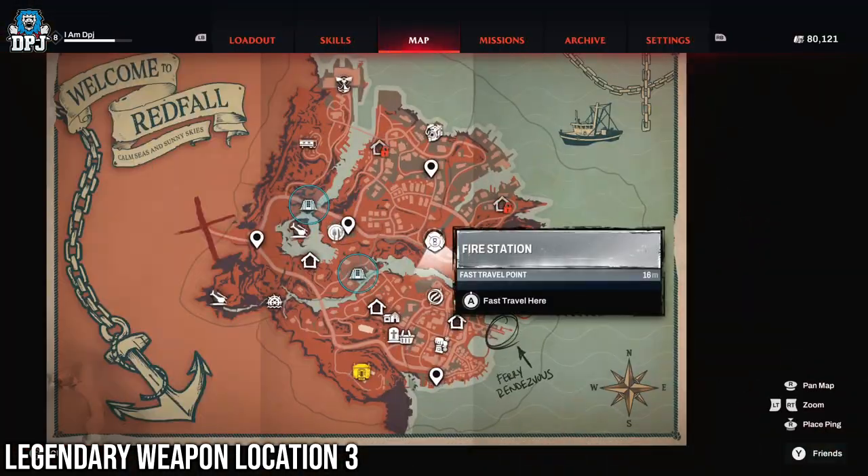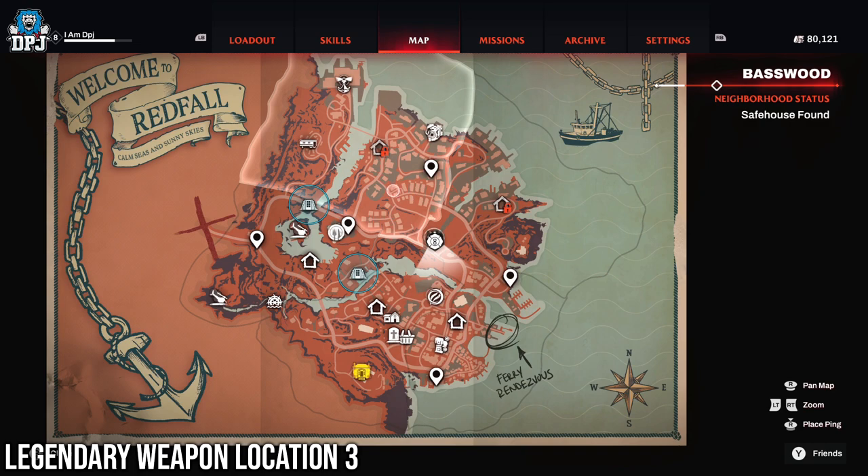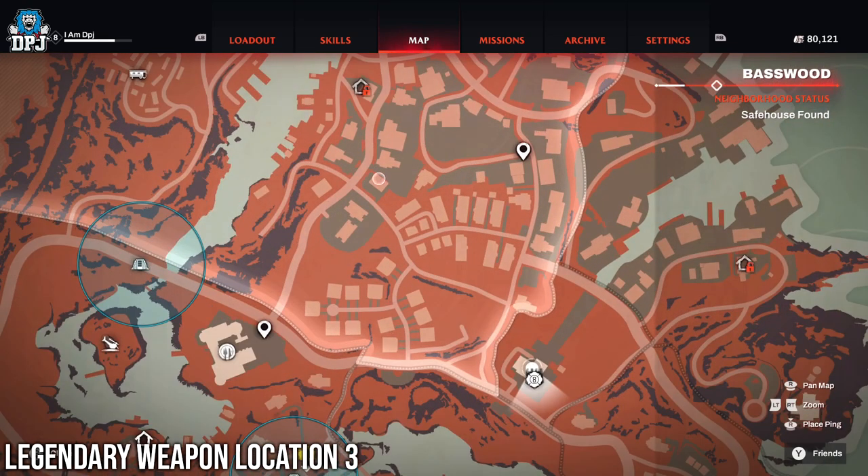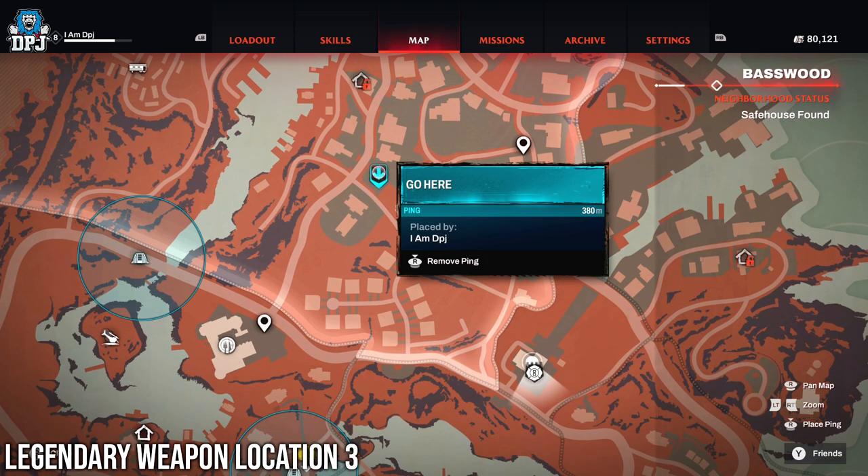So the next one is located within a pawn shop. This one does require a lockpick and a rewire kit. Follow the path I take on screen now guys and go and get this thing.